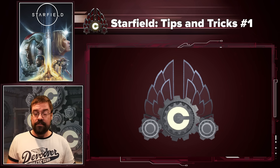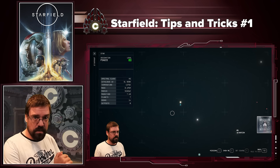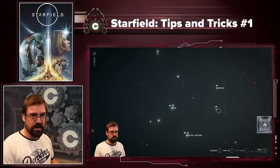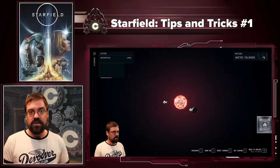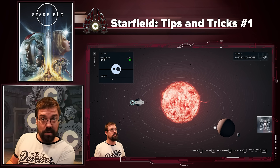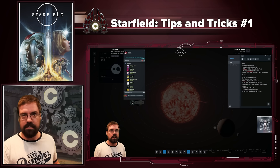Tip six: if you're ever out in the wild, make sure to get the Wolf system on your map and get comfortable with where it is. If you ever have contraband, you can zip over to the Den and sell it there. Whenever you're exploring and you get one of those items that gives you a warning when you try to go to the New Atlantis system, find the Wolf system, find the Den, zip over there, and sell.